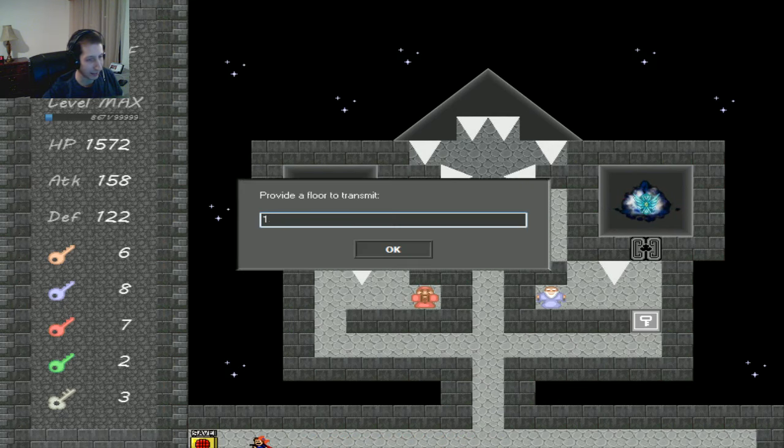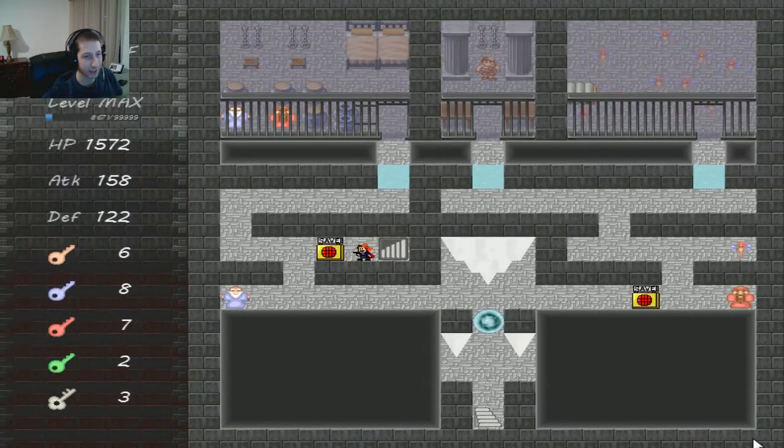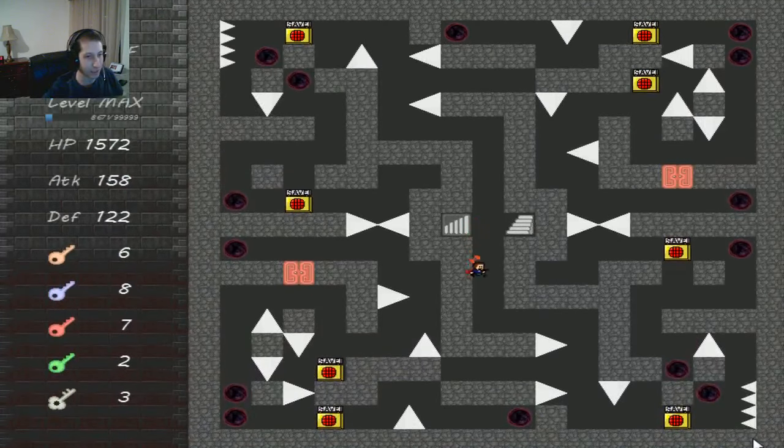Also of note: floor 13 cannot be walked into normally — the stairs from 12 take you right up to 14. On floor 12 you need to use the wing to take you up a floor, and that will get you into 13. Once you step into 13 one time you'll be able to warp to it as many times as you want with the item from the earlier avoidance. Take note of the doors in this room — you don't want to open the red ones. You can for convenience but I recommend you don't.